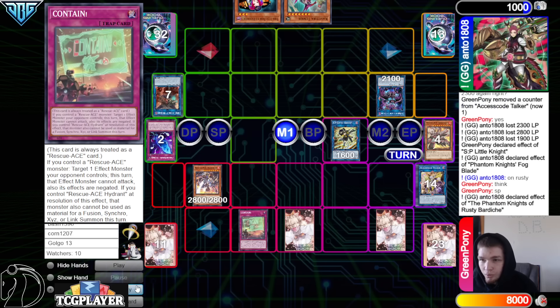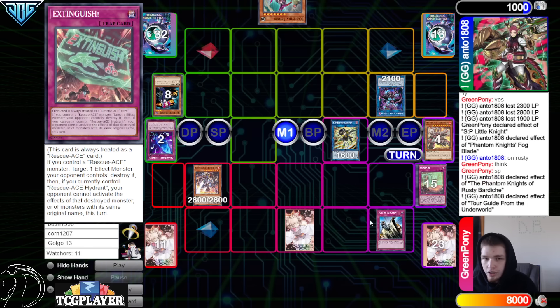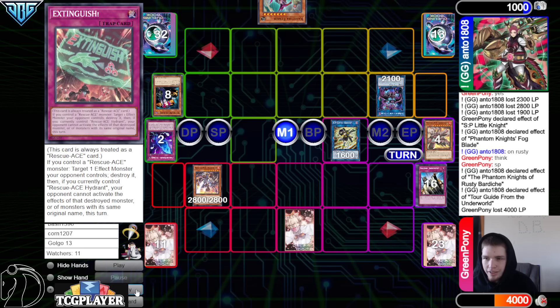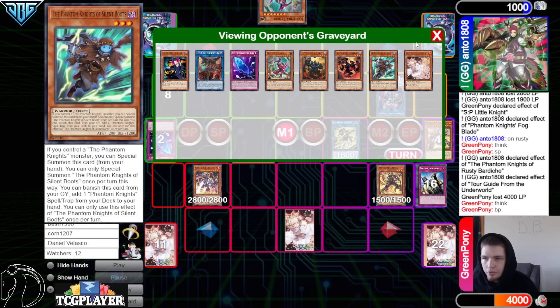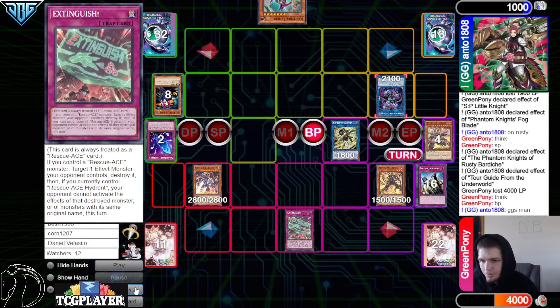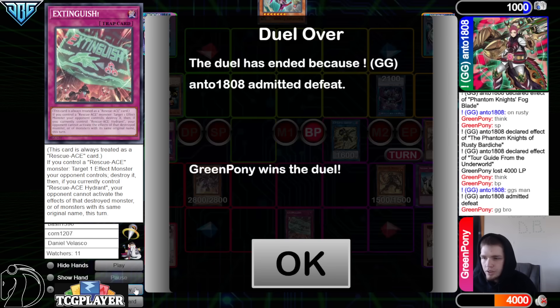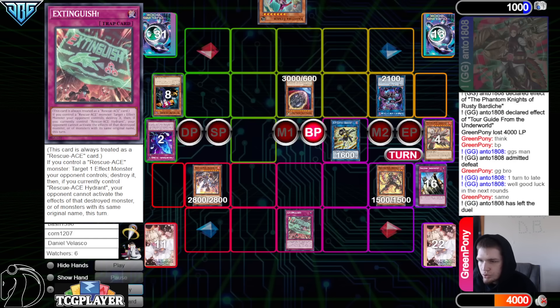They draw Tour Guide, then they said Main Phase is fine. Rusty effect, chain Contain, shut that down. Normal Tour Guide, then with Judgment — we know the last card in hand is a Cash. Pass, draw Impulse, normal Impulse, then just go Battle Phase. Game. They do get Boots back but it doesn't even matter. GGs — one turn too late. It's not like this was really going to do anything on this turn; the turn before, sure, but they wouldn't have played into Nib. You did reveal the unknown in your hand.